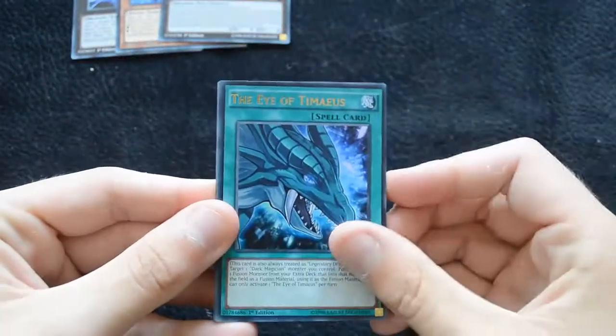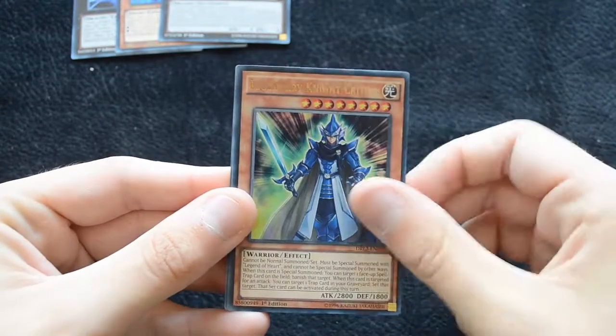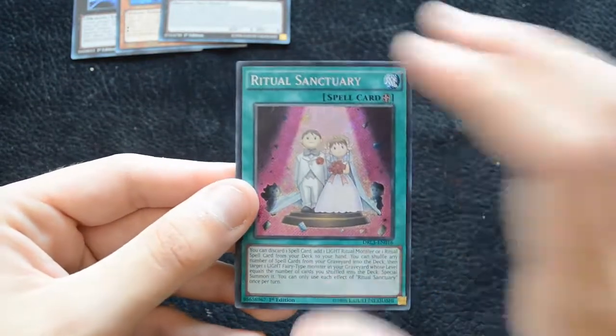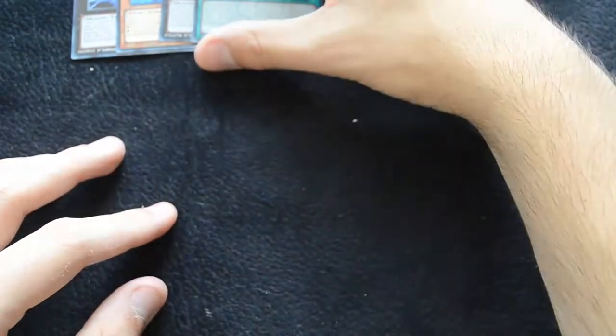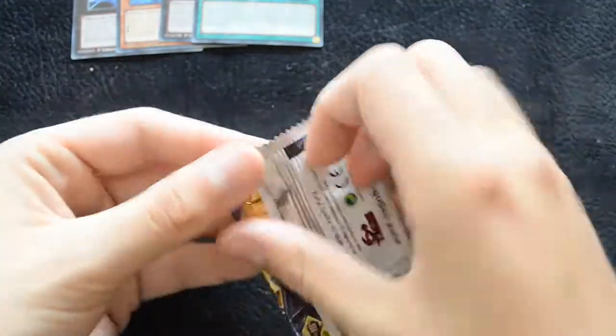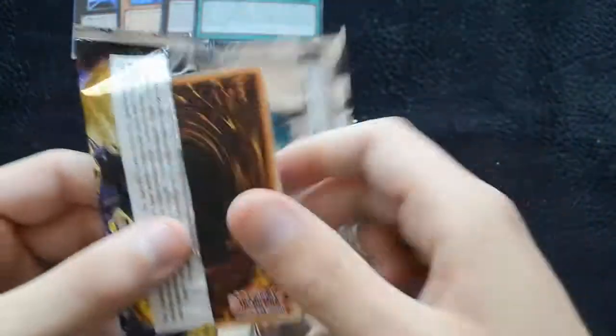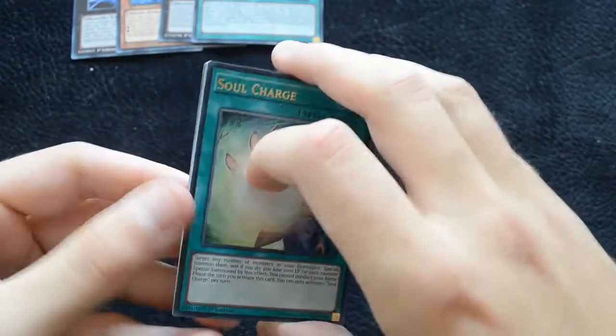Then Eye of Timaeus, Guardian Dreadscythe, Legendary Knight Critias, a Mirror Force Dragon, and a Ritual Sanctuary — which is very useful for the new Ritual Archetype, the Cyber Angels, and pretty much any Ritual deck in general. It's just a very nice card to have.